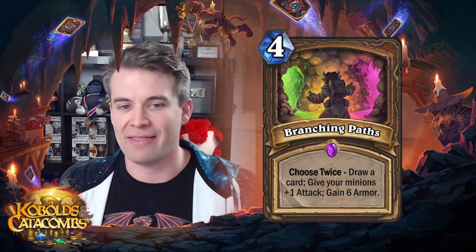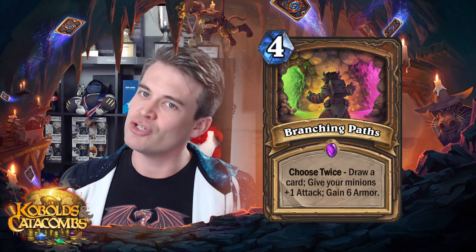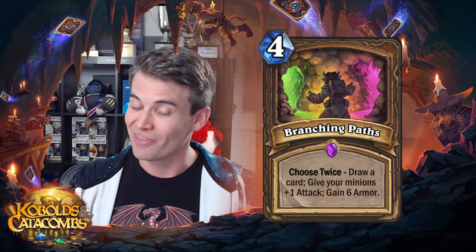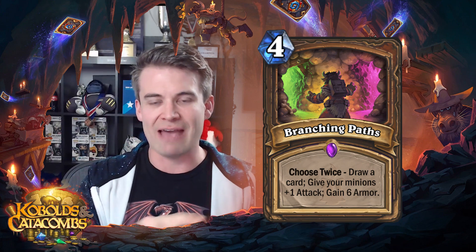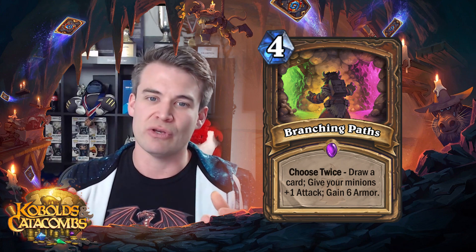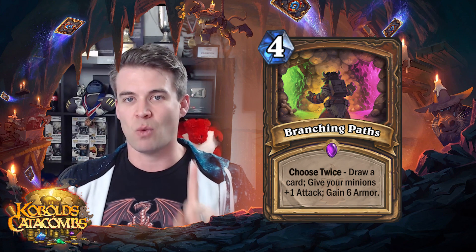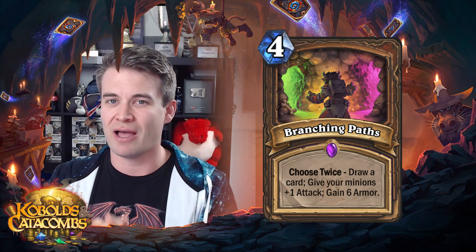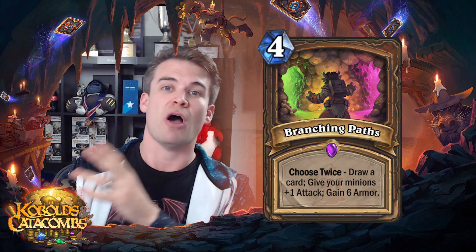Next up we have Branching Paths. This is a Choose Twice card, so it's the only Choose Twice card in the set — kind of like a Choose One effect, except you get both. This is a slightly inefficient card in every individual mode. You can draw two cards, or you can give your minions plus two attack. Note that it says give your minions plus one attack — not plus one attack this turn. So compared to Savage Roar, it's actually a permanent buff. So it's not just a worse Savage Roar; it's a Savage Roar effect that actually persists.